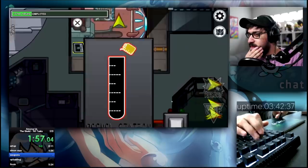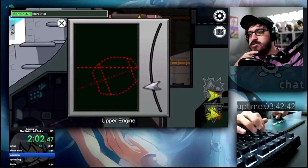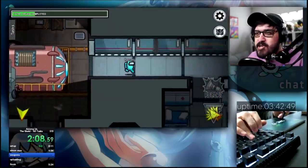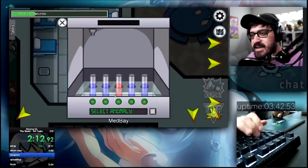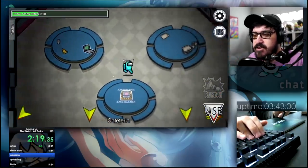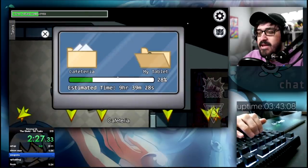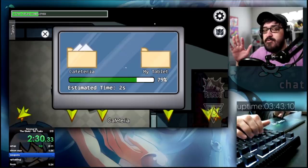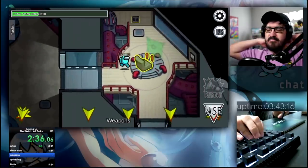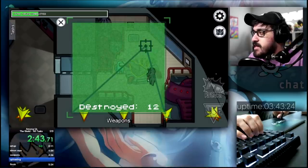Look at the pace, not bad at all. He's doing refueling, which means he'll have to go back around to lower engine to do fueling again. There has to be a more efficient route, surely. He comes back this way and gets it — okay, that actually makes a lot of sense. At the same time though, you could have just done scan there. He does garbage, boom, download. I mean, he's the world record holder and not me, so obviously he knows this more than I do.